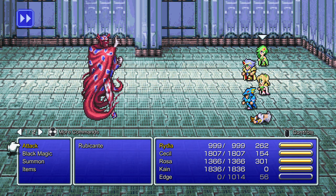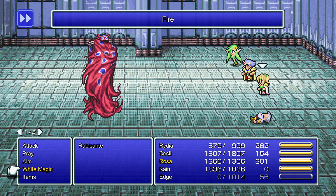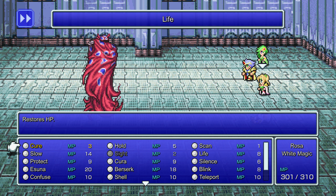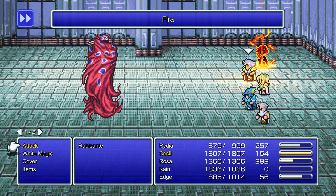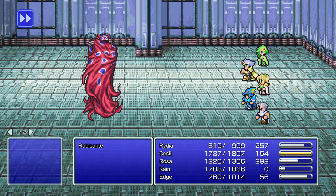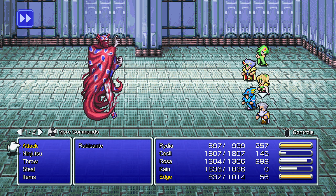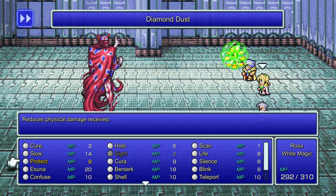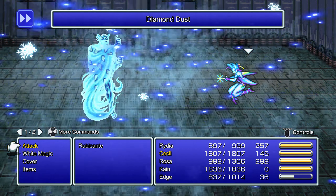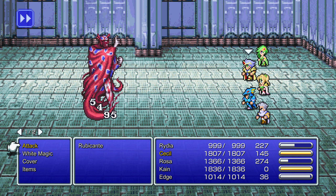That didn't go as planned. There is another way we could revive Edge — let me show you another part of Rubicante's AI script. If you cast Fire on him at any point, he'll cast Life on your entire party, whoever could need it. Is that supposed to be like something with his desire to fight fairly or something? Cecil does not deal enough damage with the Ice Brand for me to want him to use physical attacks in this battle. Whenever I can, I'd like Kain to jump to minimize the number of counters that Rubicante can get. If Rubicante's cloak is closed, I could have Edge throw some shurikens at him.